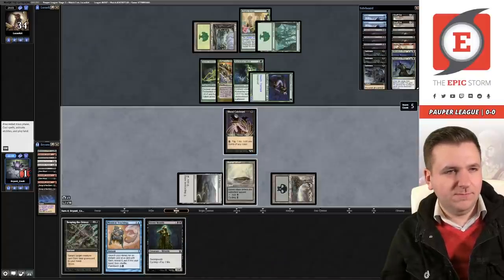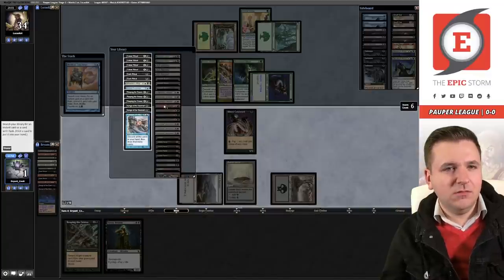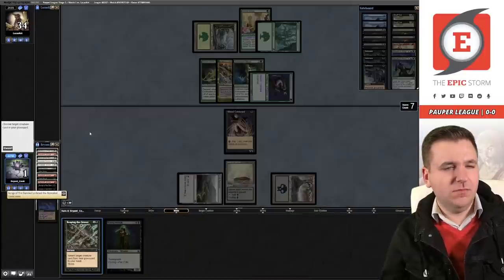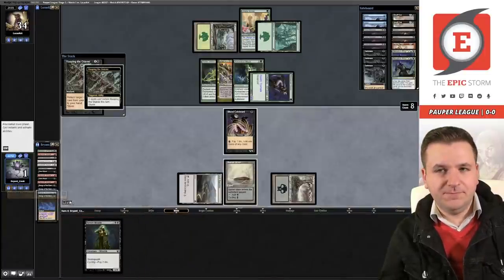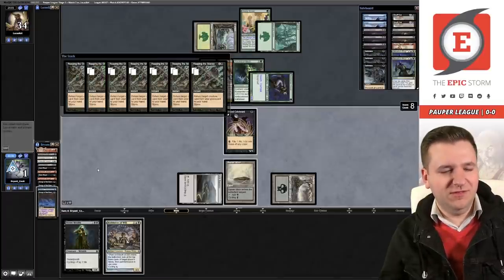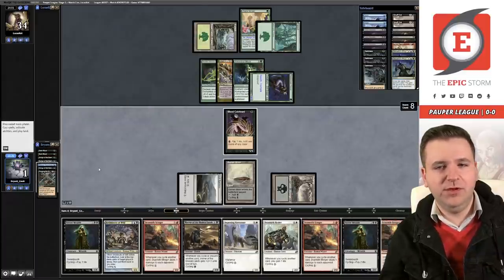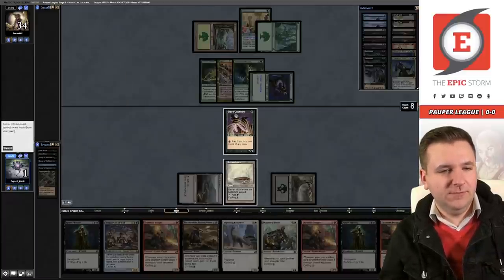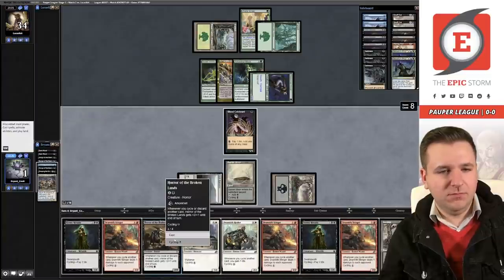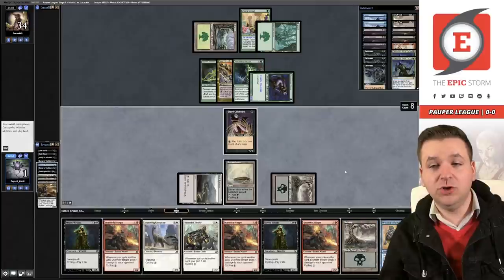Let's go to teachings. Cycle this tree with dark ritual, get some more creatures in the graveyard for songs of the damned. Dark ritual, cycle stinger. Play the celebrant — I wish I had one more life because then I could teachings for ploy and then cycle the tree wreath. I'm going to go to one life. Let's teachings just to get the storm count up. Go get another songs. 20 mana is quite a bit from eight.